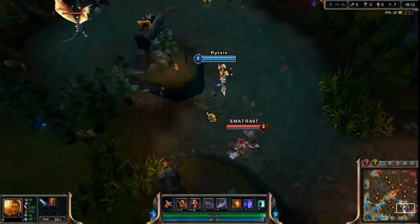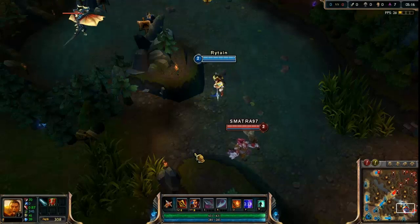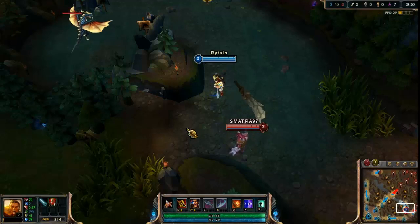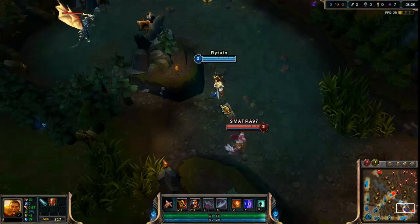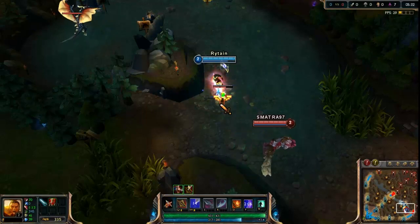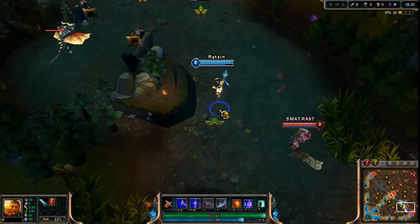Xin Zhao is another champion that can do this. This time you need to use two abilities — I said at level 1 but I just found this trick for this champion too. You need to use your W and your Q. So if you can place the ward — 3, 2, 1 — and there you go, the ward even flies in the air.